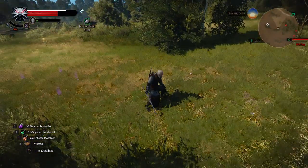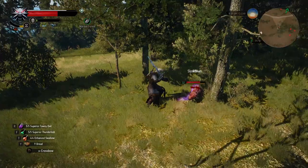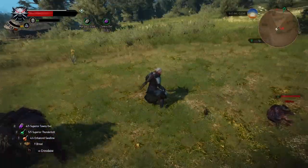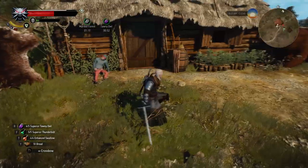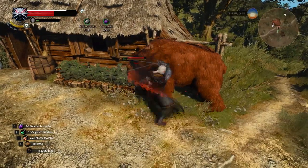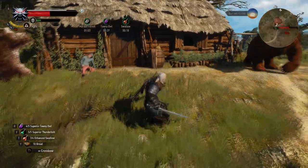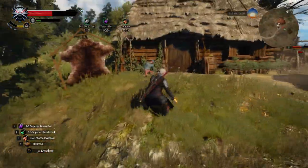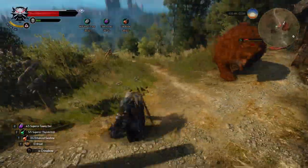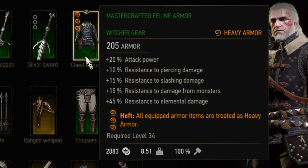Casting Quen won't benefit you but casting other signs will: casting Yrden slows down the enemy you hit next; after casting Aard the next attack pushes back enemies; after casting Axii the next attack stuns your enemy; and casting Igni sets your enemy on fire with the next strike. One cool thing is that after casting a sign your sword will glow or be on fire.